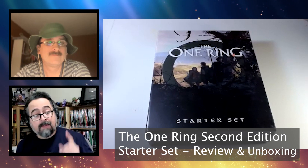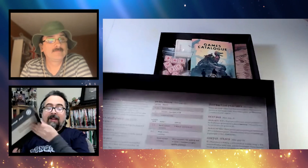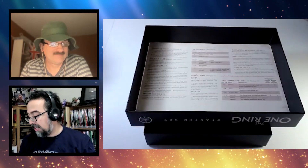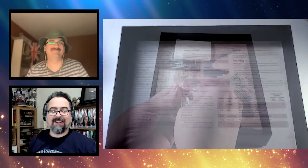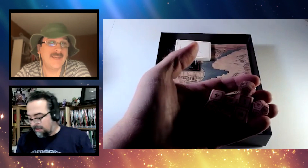We have a video of an unboxing that we did, and unfortunately the audio didn't turn out as well. One thing to note is that nothing is wasted — in the back of the box they have almost like a GM screen with degrees of success, die roll modifiers, conditions, resting, useful items, distinctive features, and of course it's a place to hide your dice. The dice are really nice.